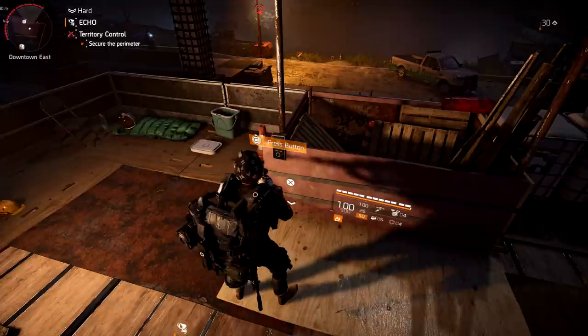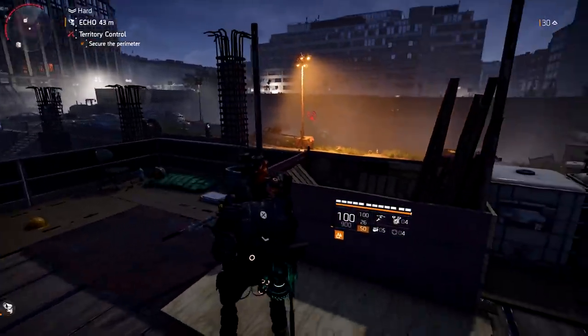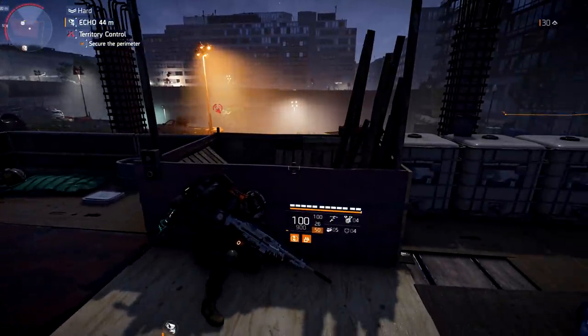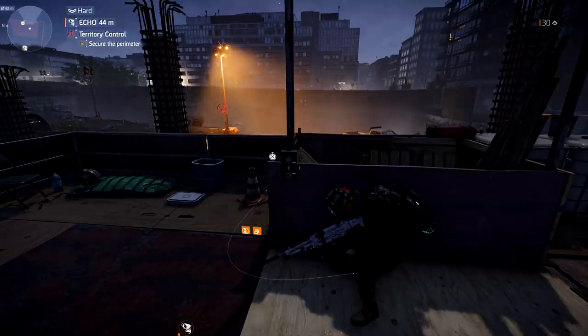Exactly right here in Downtown East — so in this open area there is going to be a button we have to press. Once you press it, you can look at the lights in front of us — they start to flicker, and they're going in order. So we have to figure out how to turn these back on so that we can spawn the hunter.